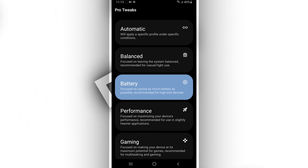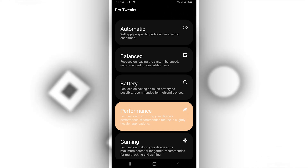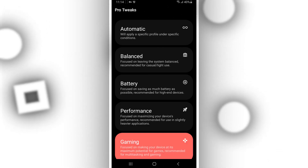The battery mode, focused on saving as much battery as possible, recommended for high-end devices. The performance mode, focused on maximizing the device's performance, recommended for slightly heavier applications.